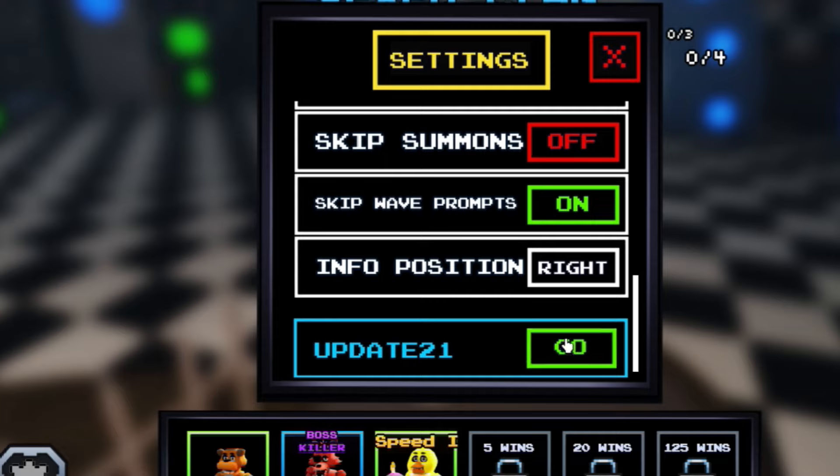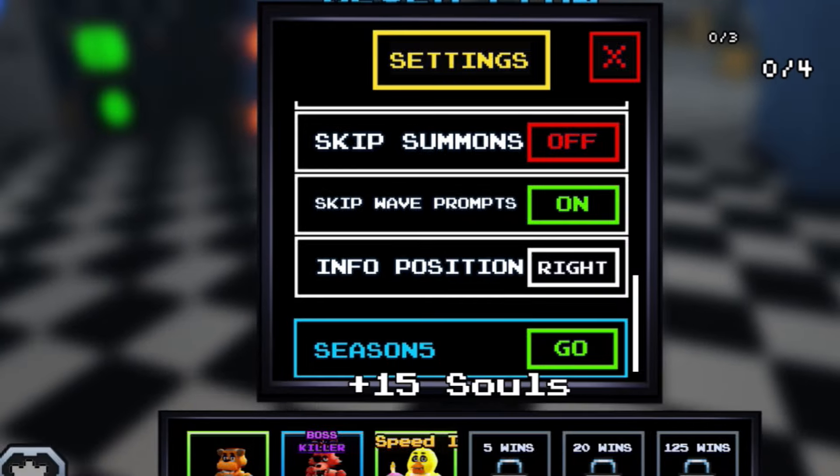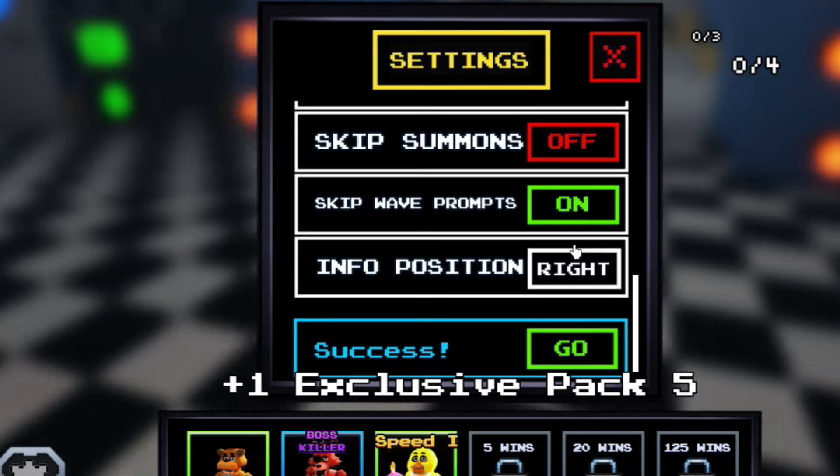We got the 'update21' code — redeem that for some souls as you can see. We also got the 'pizza sim' code, redeem that in. Next code is 'pro trading' — go ahead and redeem that. We also got the '400k visits' code, redeem that in. And we also got the 'season5' code — those are all the new codes in the update.